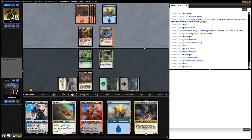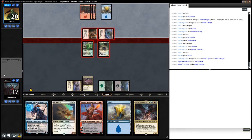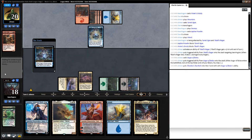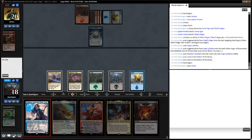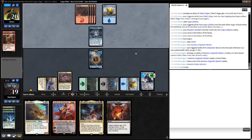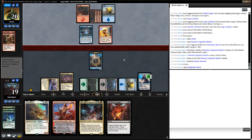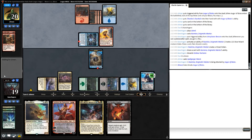On turn 5, our opponent finally finds blue mana and gets in with both creatures. We double block hoping for profitable trades. Our opponent casts an Augur of Bolas second main phase. We untap turn 5 and cast Kazmina to create a token to protect our upcoming Planeswalkers. We have a tough choice on the discard and end up discarding Centaur Nurturer, as we already have a lot of mana. Our opponent plays a Spellgorger Weird and gets in with Augur of Bolas. We chomp, calling their bluff on the Chandra's Pyrohelix.